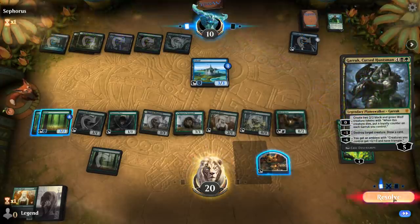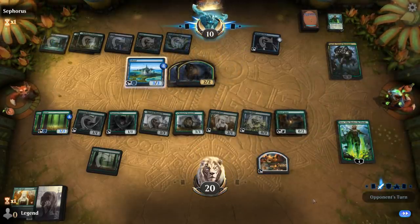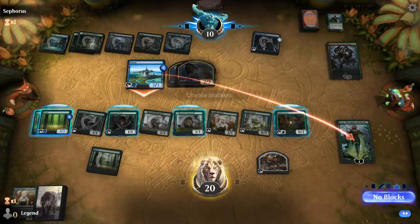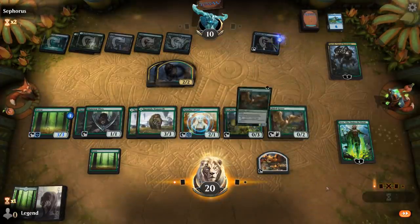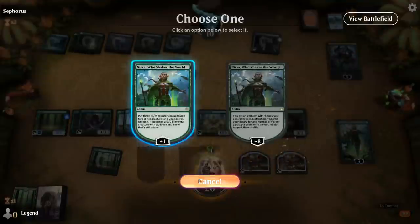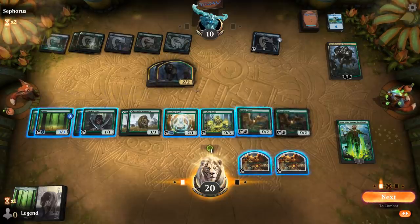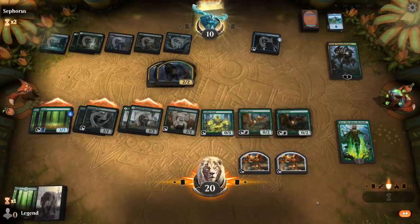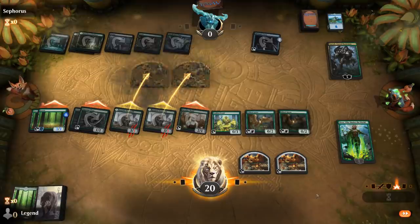Opponent taps a Snarl into Garruk, Cursed Huntsman, making two wolves. Their animated land attacks Nissa - might as well trade. We can play a Goose. If we send everyone at the opponent they can block two 3-powered guys, but they still take 6, 7, 8, 9, 10 - lethal. Face it is. Sweet, onto the next one.